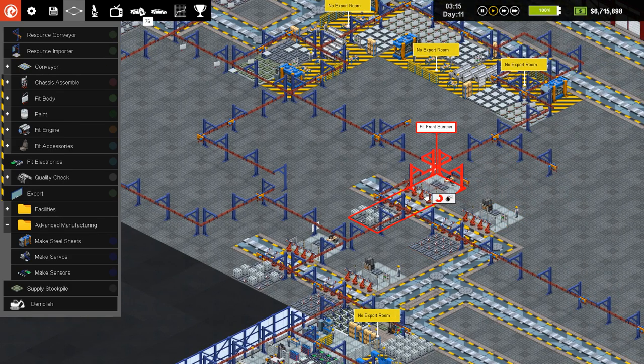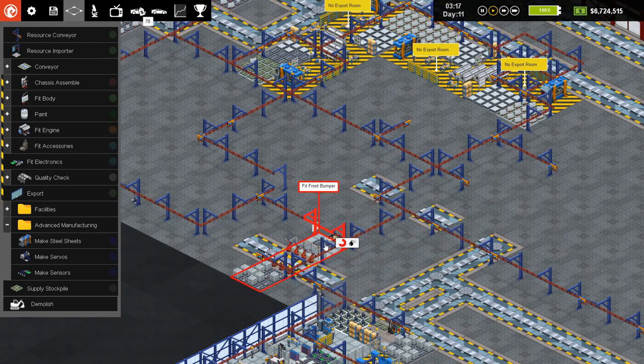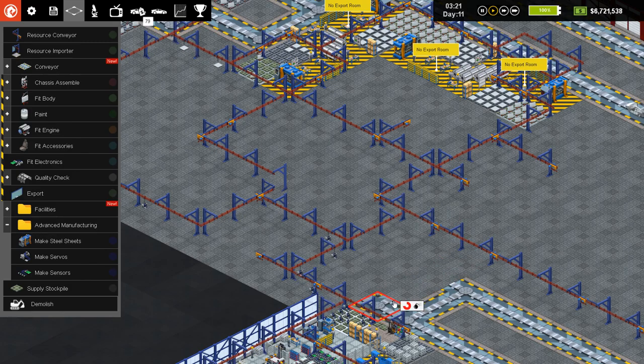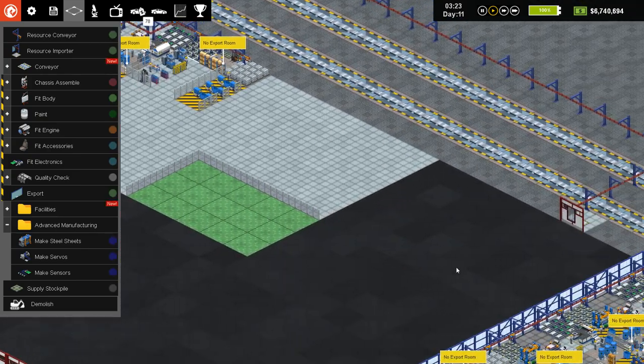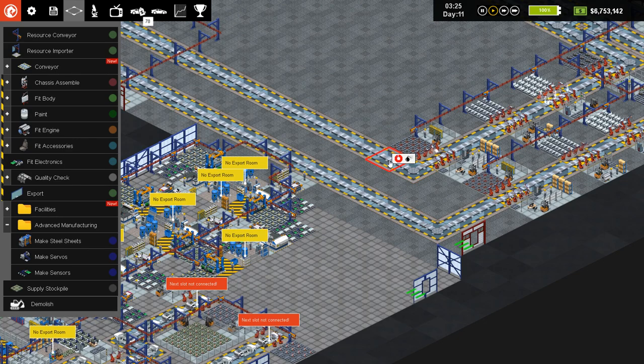Yeah, look at that — we'll barely get up to seven million dollars, so we lost about two million dollars reconfiguring our starting area. But it's not the end of the world. So we were gonna connect this stuff up, and then I'll worry about fixing up all the rest of it here — deleting all those unnecessary belts and stuff.